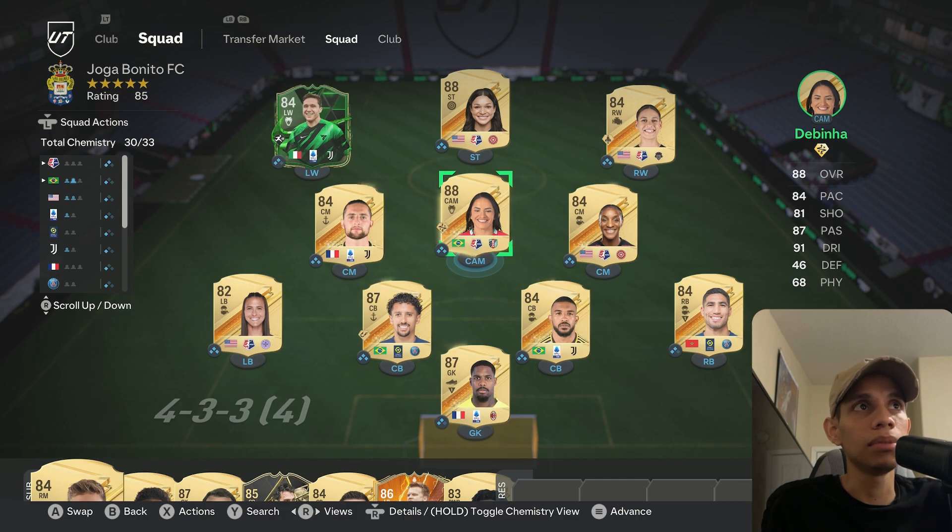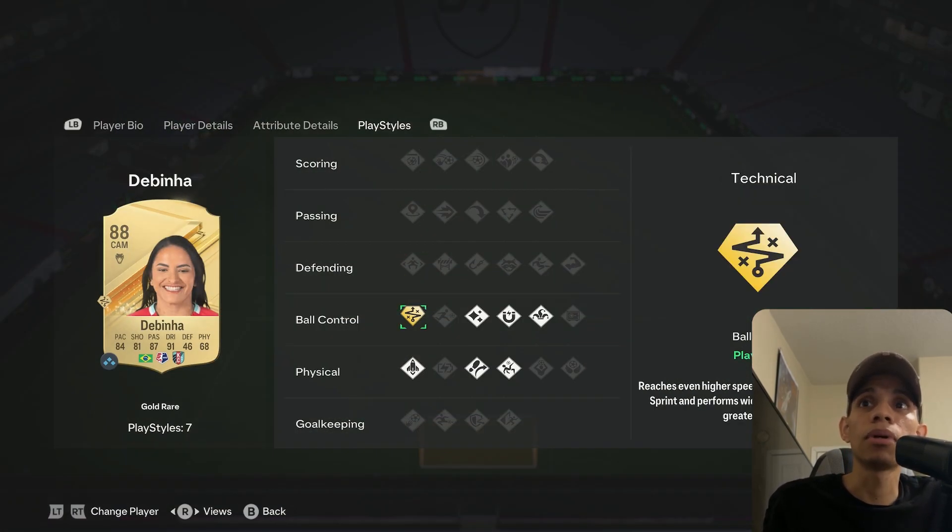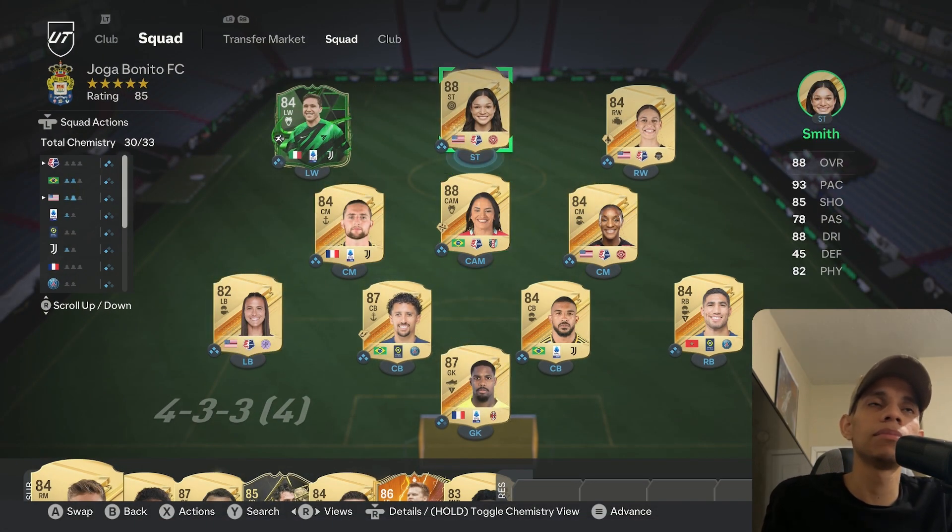First let's talk about the players. Today we're going to be using players like De Bruyna with Technical Plus, which means they will be better at performing control dribbling with R1 and RB. It reaches even higher sprint speed when performing control and sprint.